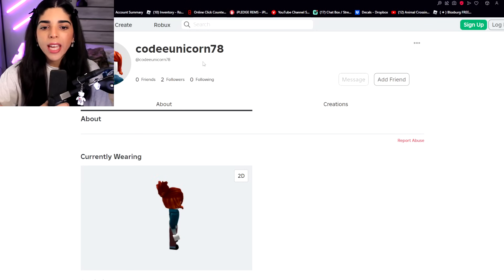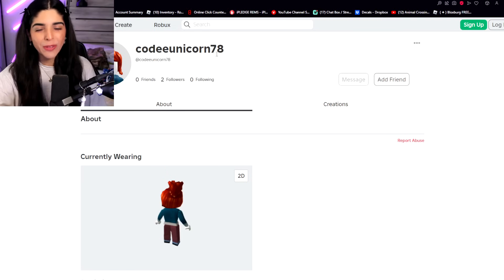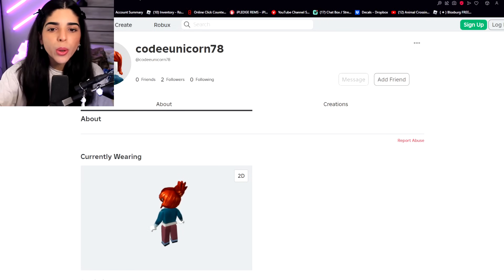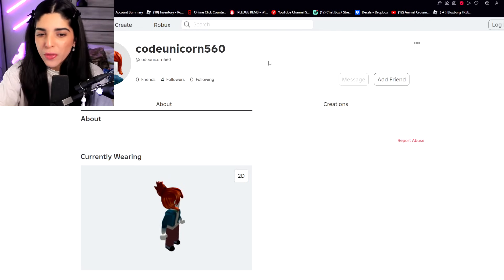I'm gonna give away all five of these accounts — yes, I named them all co-unicorn, just marketing tactics. If you guys ever buy Robux or premium make sure you use co-unicorn. I'm giving away co-unicorn 78, co-unicorn 41, co-unicorn 67, co-unicorn 00, and co-unicorn 560.